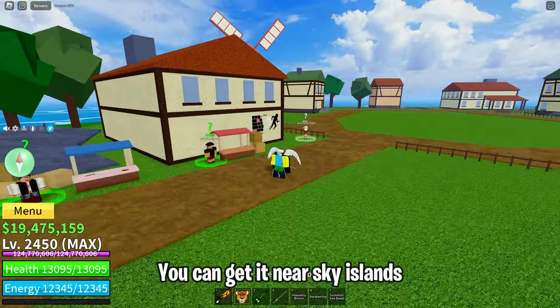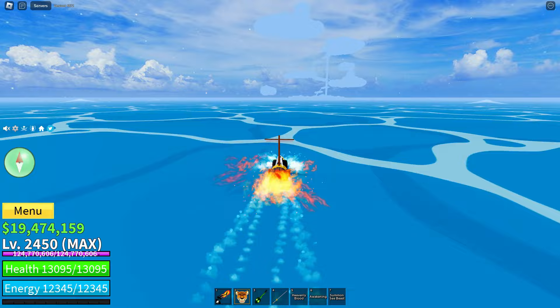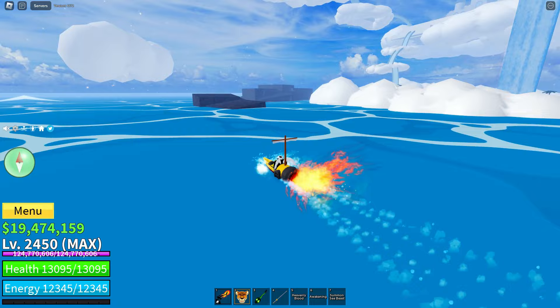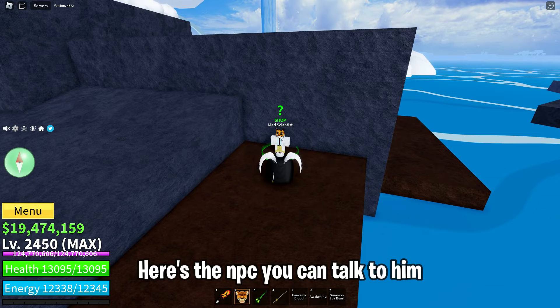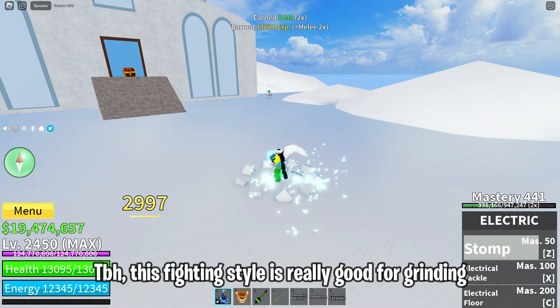The next is the Electric fighting style; you can get it near Sky Islands. He's behind the rock, by the way. Here's the NPC — you can talk to him and you have to pay 500,000 money to get the Electric fighting style. To be honest, this fighting style is really good for grinding since all the moves really help you to grind.